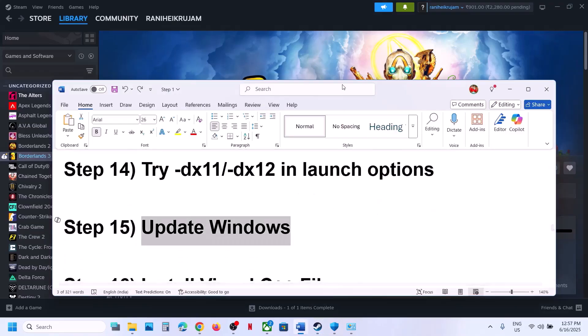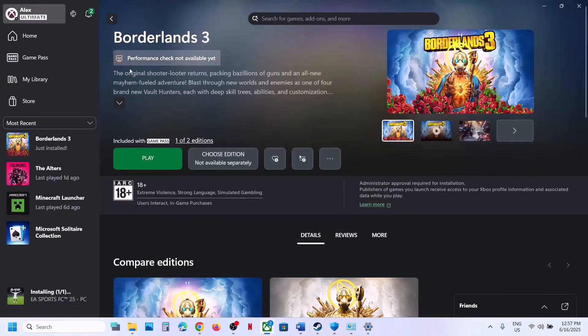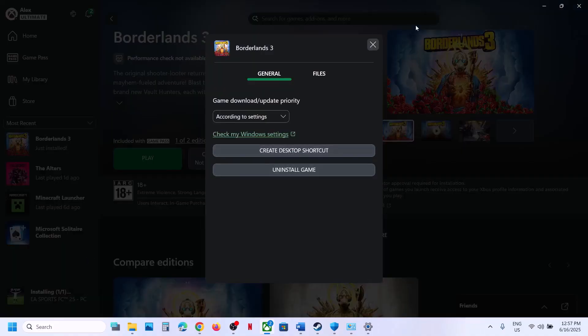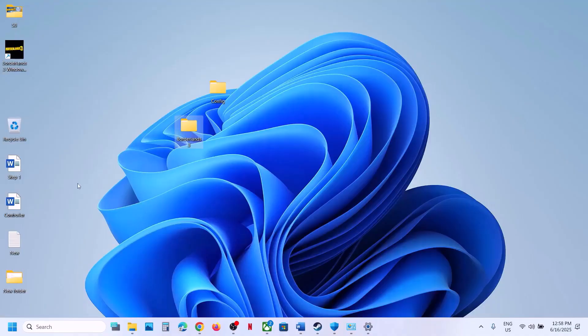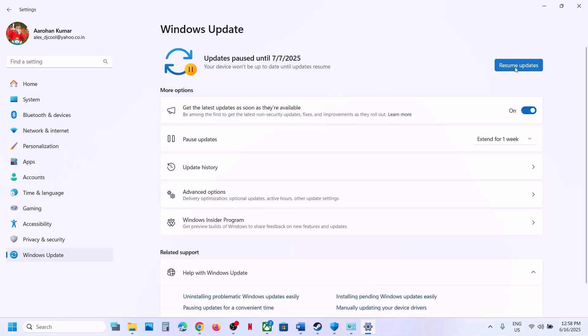The next step is to update Windows to the latest version. For Game Pass users who want to run the game as administrator: right-click, go to Manage, click Create Desktop Shortcut, go to the desktop, right-click the game shortcut, and click Run as Administrator. To update Windows, go to Windows Update or Update and Security, and click Check for Updates. Once all updates are installed, restart and launch the game.